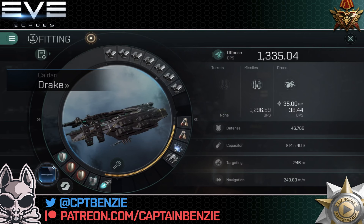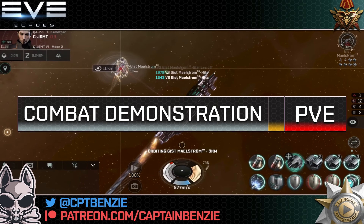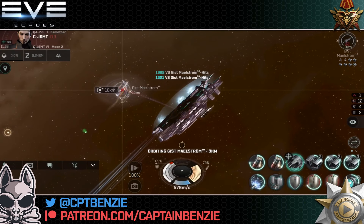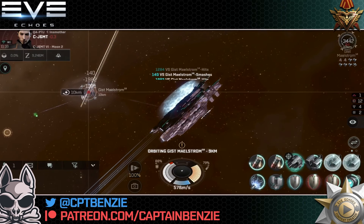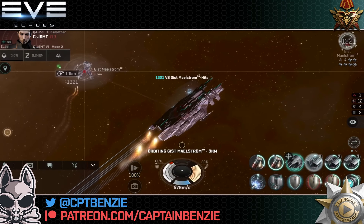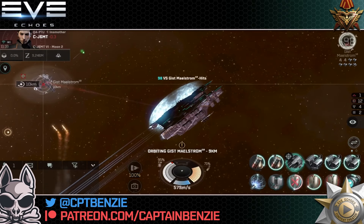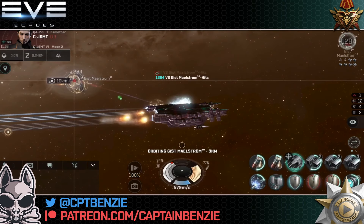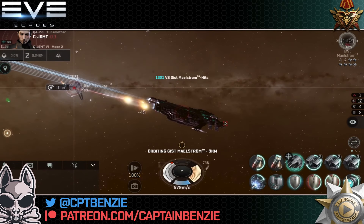Let's actually jump into a combat encounter and show it working. Because of the Drake's similarities to the Harbinger and Hurricane — which I've also covered recently, links in the description — I wanted to showcase this in the same kind of encounter, so I've gone into an Angel 10 small just to demonstrate this side by side. Do note that mediums are not at all a problem for this ship due to how tanky it is and how much damage it can kick out. It can kick out more damage than either of those ships and it is tankier than those as well.